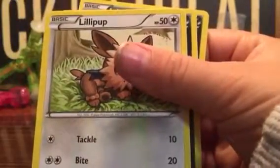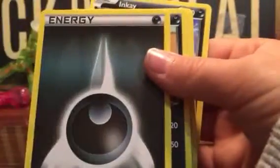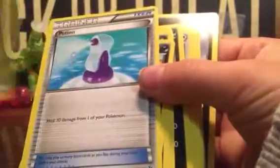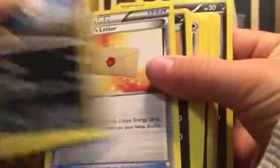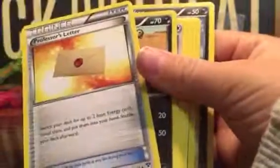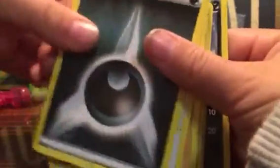Energy of Darkness. Herdier. Darkness Energy, and another Herdier after that. Lillipop. Dunsparce. Darkness Energy. Potion. Sandile. Inkay. Crockerock. Crockerock. Crockerock — I love saying that. Croc. Croc. Sandile. Darkness Energy.